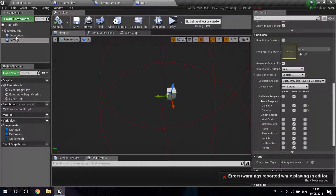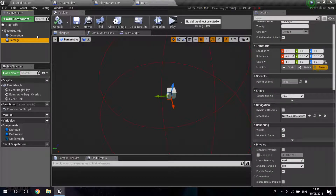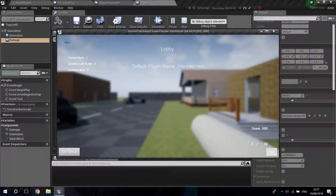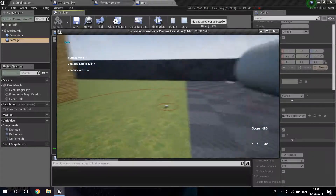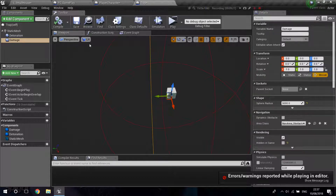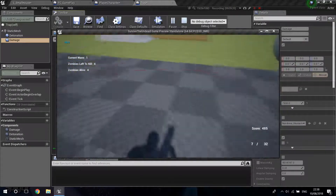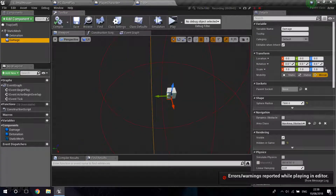The damage range sphere is going to be even bigger than the detonation sphere. The detonation is at 900 radius; I want the damage radius to be about 10 times bigger. From 9000 I'll reduce it to 7500. Let's play and press Z — I think the damage radius looks good. For testing purposes I'll leave the spheres visible in game.